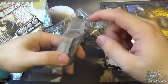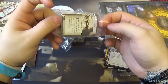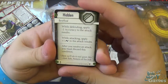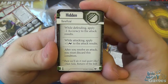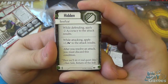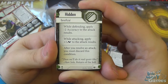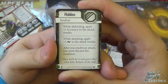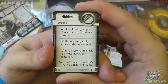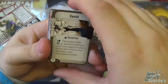Let me just quickly explain Hidden before we go too far. Hidden is a new condition introduced in this wave. It's a beneficial one: while defending, apply minus two accuracy to the attack results; while attacking, apply a surge to the attack results — but when you resolve an attack, remove the condition. This is a really nice condition. The plus one surge whilst attacking out of Hidden is very useful for triggering abilities. But my favourite bit is the minus two accuracy while defending — very good at keeping you alive.